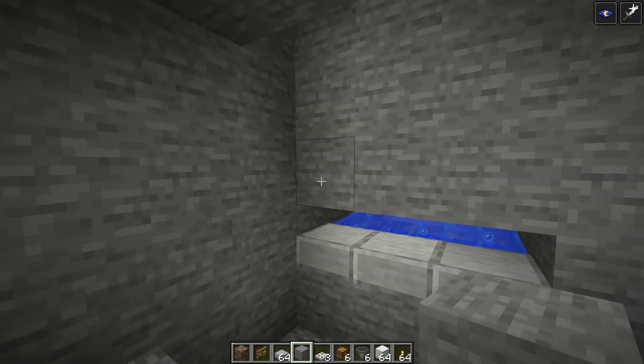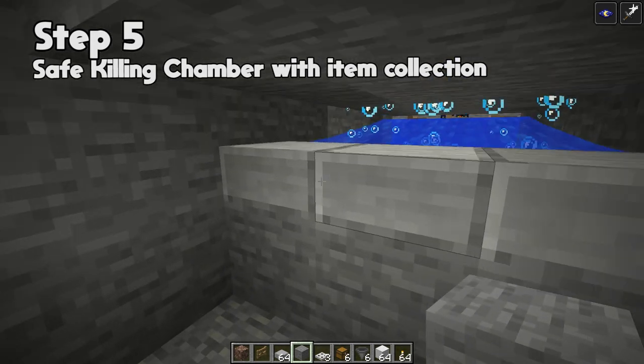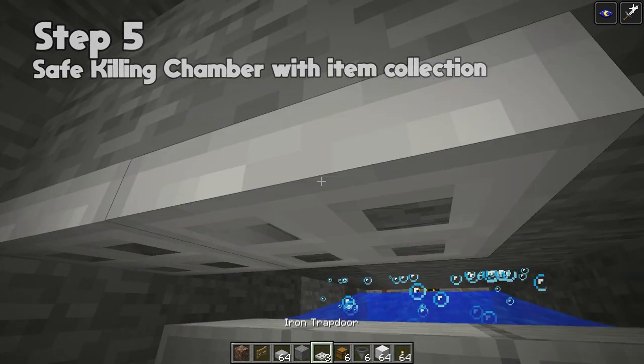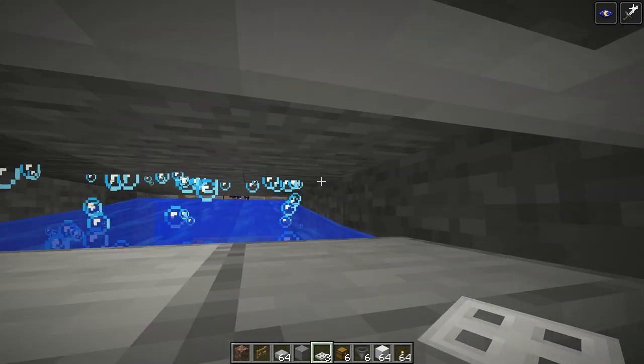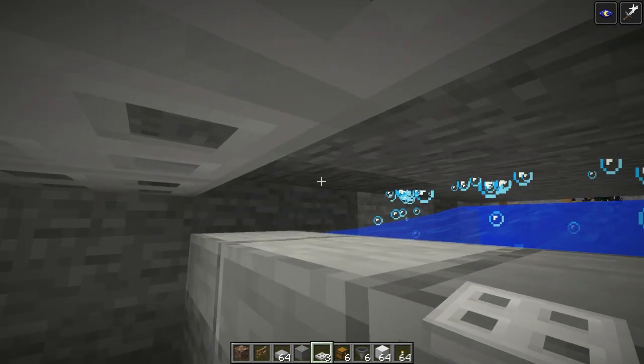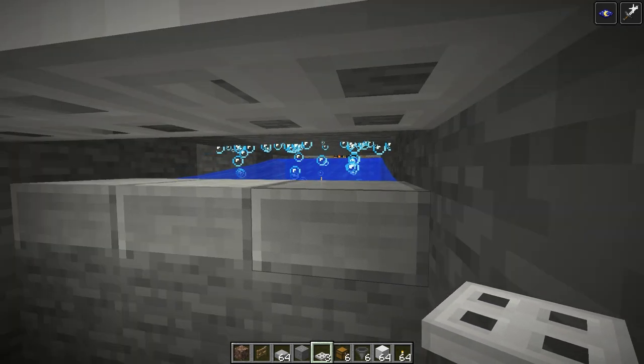Step five is the killing chamber. Place an extra three blocks along here — these are optional, just for looks. Then place your iron trapdoors along here. It doesn't have to be iron, but iron trapdoors can't be accidentally switched, which matters because these cave spiders can actually fit through a half-block space. The trapdoors stop them from getting through.